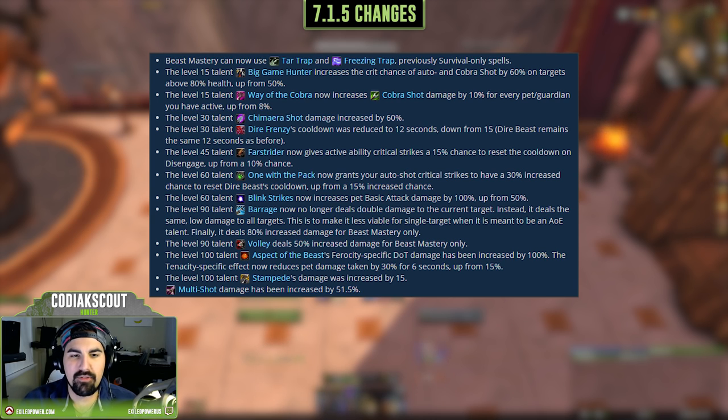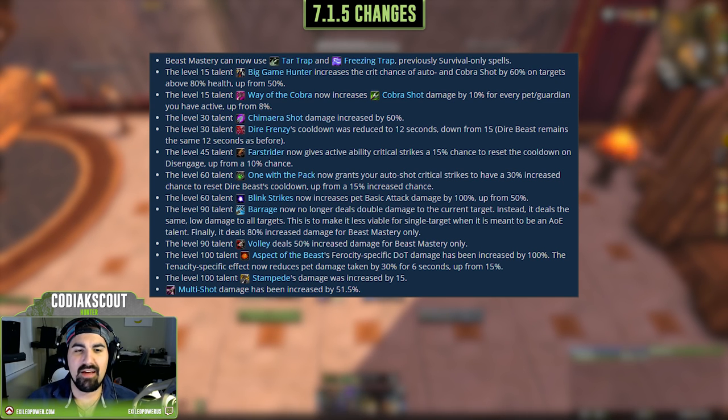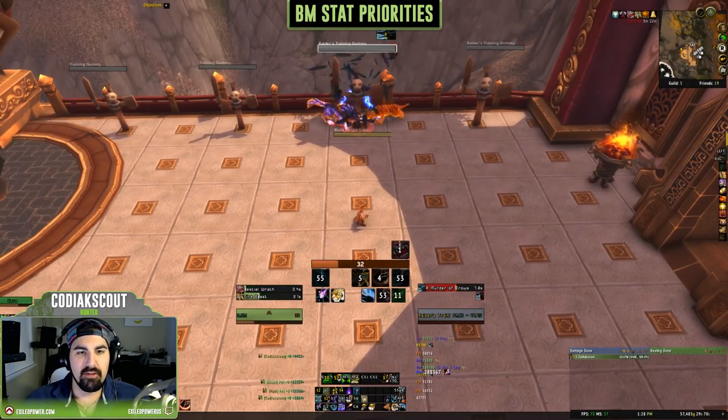At the 90 level tier, Barrage no longer deals double damage to current targets — it now deals equal damage to all targets. This was a big change; Barrage was our bread and butter as BM hunters before 7.1.5. We also have Volley getting a 50% increased damage for BM only. At the last tier — level 100 — Aspect of the Beast ferocity-specific dots get a 100% damage increase, the tenacity-specific effect now reduces pet damage taken by 30% for 6 seconds (up from 15%), and Stampede got a 15% damage increase.